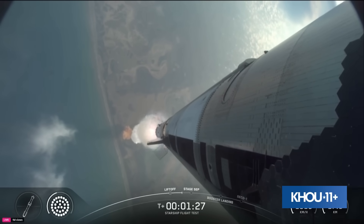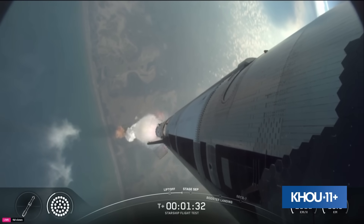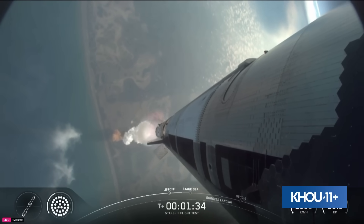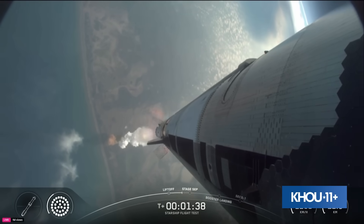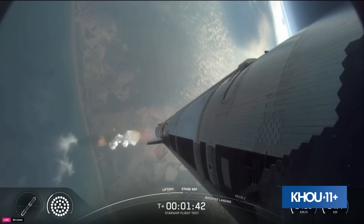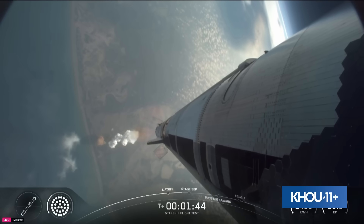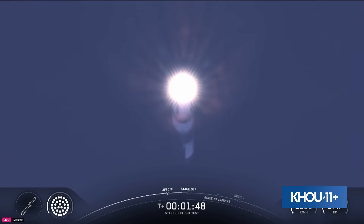We're just about a minute away from shutting down those engines on the booster. This booster is flying for its second time today. Hot staging coming up a little under a minute. We're going to see all but the three center engines turn off on the booster — our version of MECO, most engines cut off. And then just a few seconds later, hoping to see six engines ignite on ship to push it away.